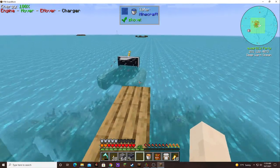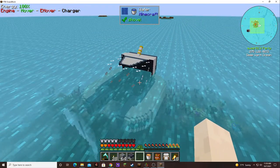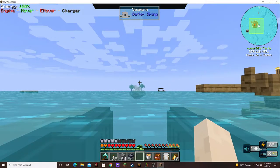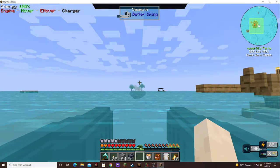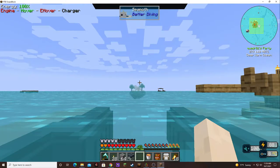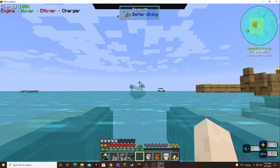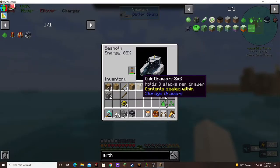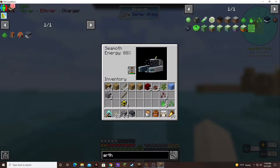I figured out how to charge this. I had to watch a video — Mischief of Mice, thank you. Apparently you can open up the inventory by pushing E while you are in here, and that brings up the interface where you can swap batteries out. There you go.